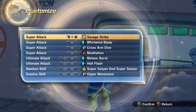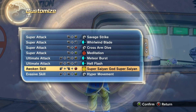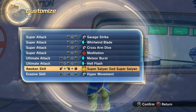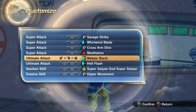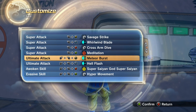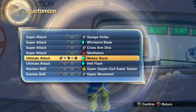That boy DJ suggested that I bring Warwind Blade, Savage Strike, Cross Arm Dive, and Meditation because I plan on using Super Saiyan Blue, and then Hell's Flash. I'm also bringing Hyper Movement and Meteor Burst for myself, because this combo works very well and these moves make it work a little bit better — or you can swap out Hell's Flash with Meteor Burst for even more damage. But yeah, now I'm gonna go into training and show you guys what this combo looks like.